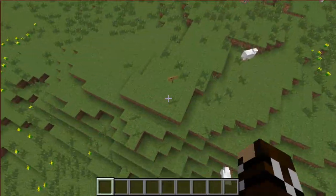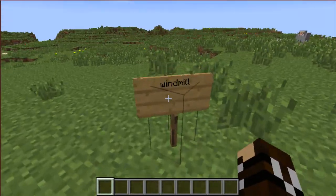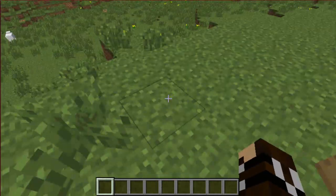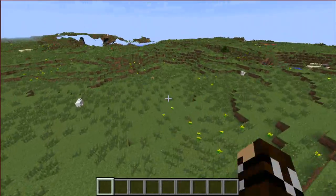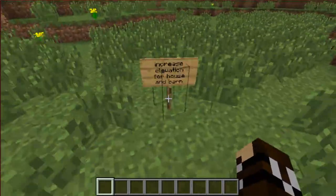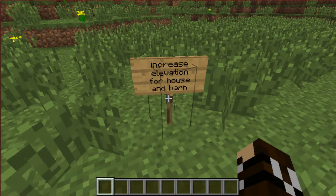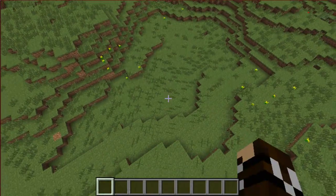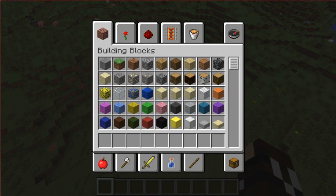You might have noticed these signs here — I just worked on them to mark where I want to build things. Right here is a windmill, and over here is an increased elevation area for a house and barn. So I'm going to build a house and barn here first. I'll do most of the main building parts off-screen since that might bore you a little bit.